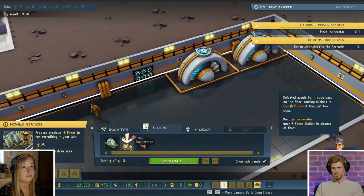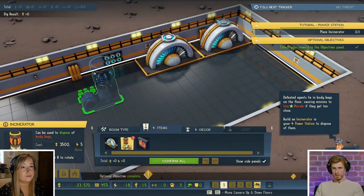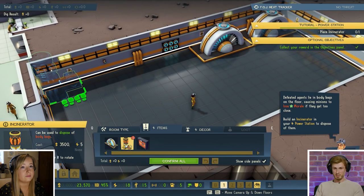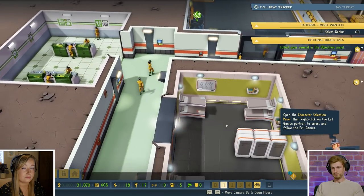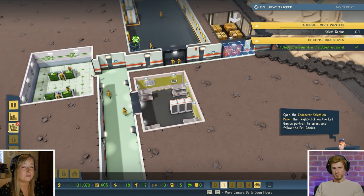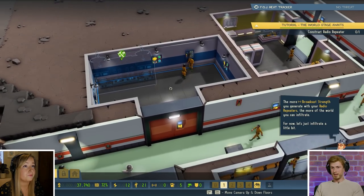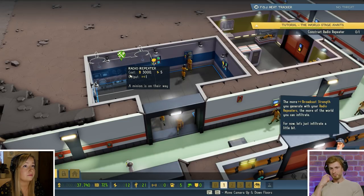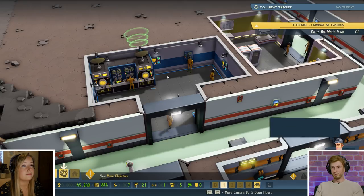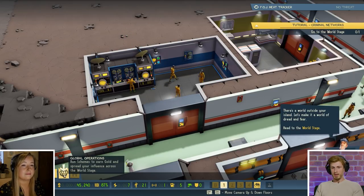Previously you'd use a refrigerator — you'd take the dead bodies of unfortunate tourists or more likely agents and store them in a meat locker. Here you've got an incinerator. The lockers are built, so we've got a higher minion capacity and also $7,500. What Tutorial Man is telling us right now is that the more radio repeaters you have, the more signal strength you have, and the more signal strength, the more criminal networks you can set up on the world stage.